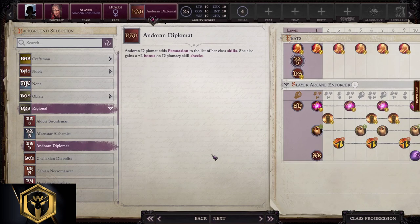For background selection, this is one of the very few subclasses in the game that comes without Persuasion. I hate playing without Persuasion, and it's extremely important to have one. So, in order to have Persuasion, the only valid choice here is a Regional Endoran Diplomat.